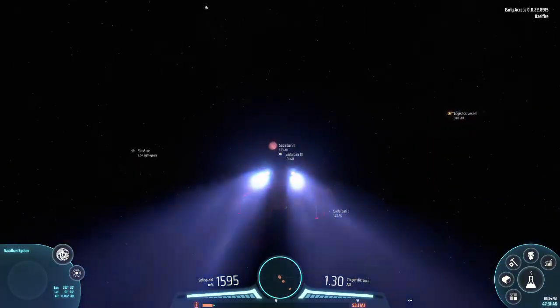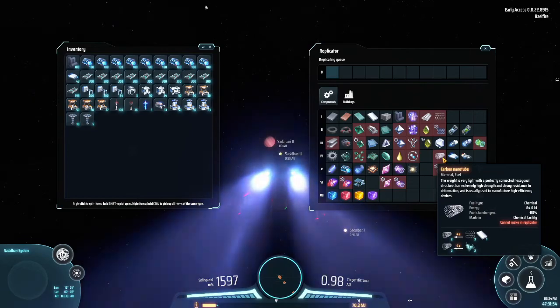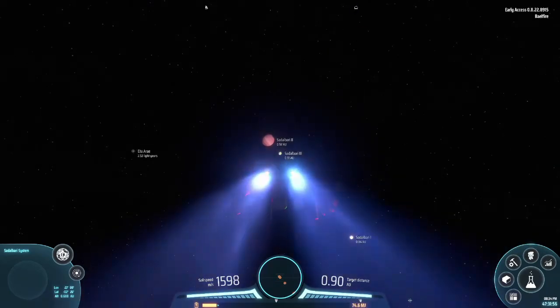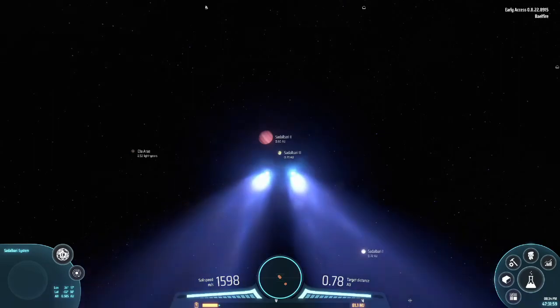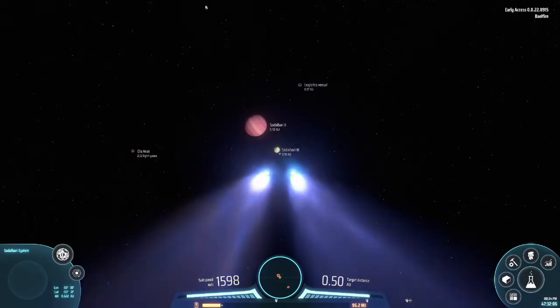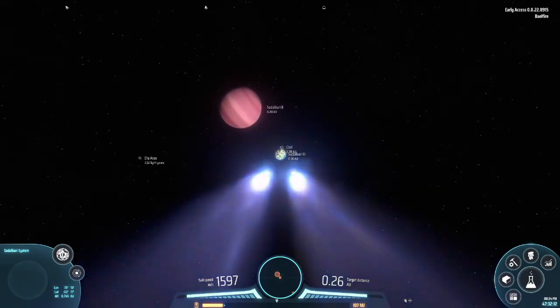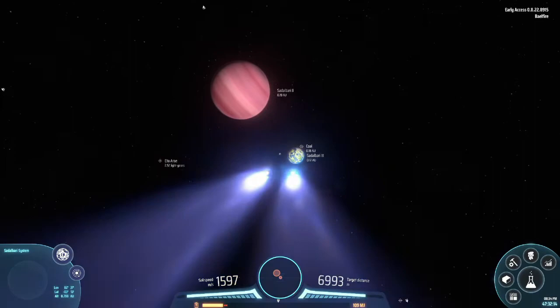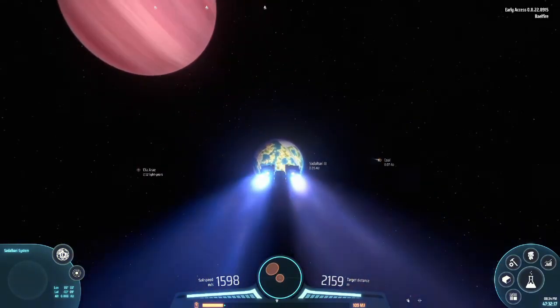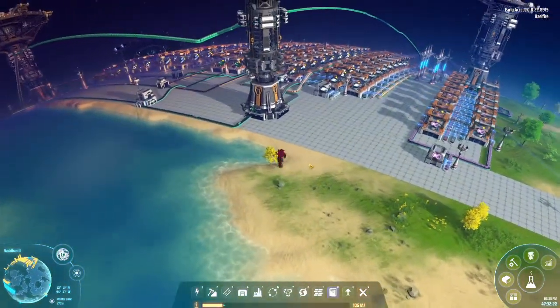That means if I want to get those being produced I need to produce these, which means I need to automate this. So right now I'm heading back to Salbari 3 so I can make a bunch of tier 3 conveyors, then I'm going to head back to my forge world of Salbari 4 so I can upgrade all the supply and return lines. It's been a pretty long time since I've been here.